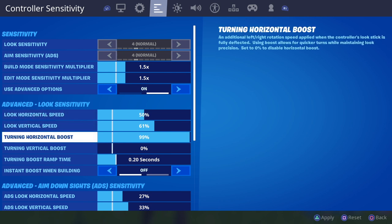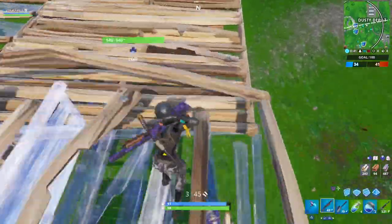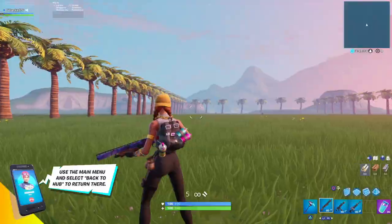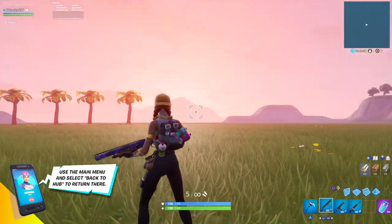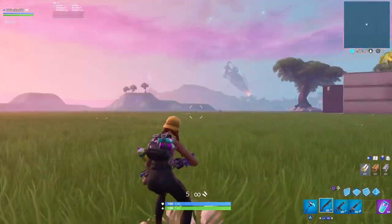Back up top, 'Turning Boost' is a new option that I see as an addition to the exponential curve. It's pretty much aim acceleration because it adds extra speed to your aim when you deflect your stick all the way to the edge. So you aim normally with small precise movements, but if you move your thumbstick all the way to the side, your aim accelerates and kicks up the aim speed.